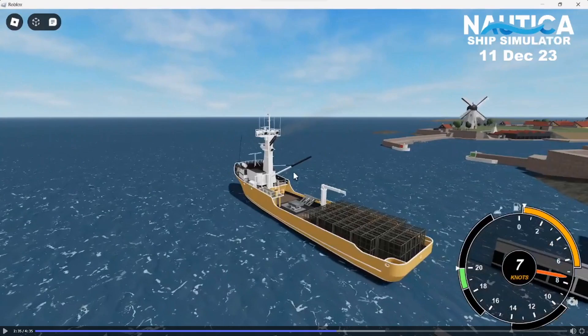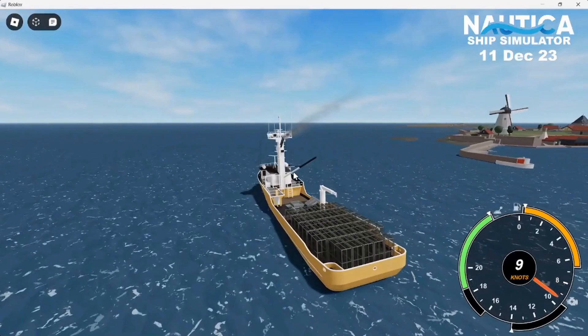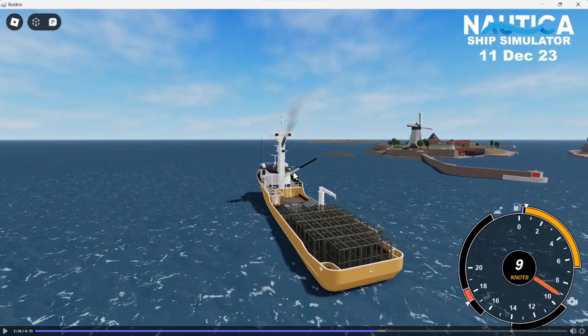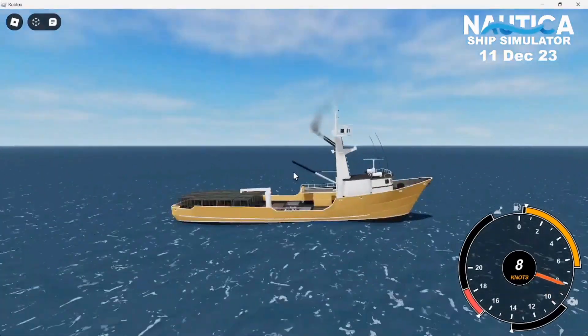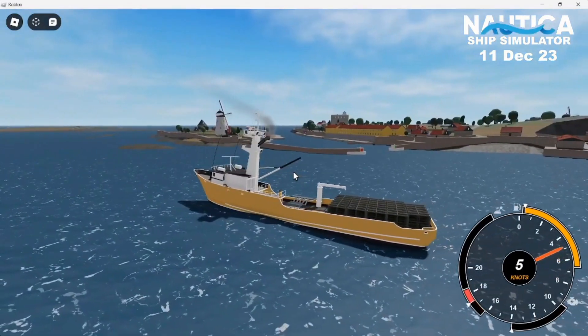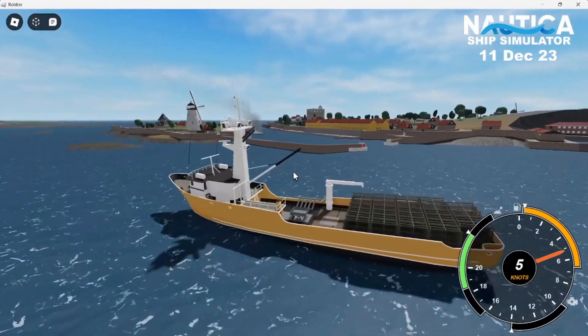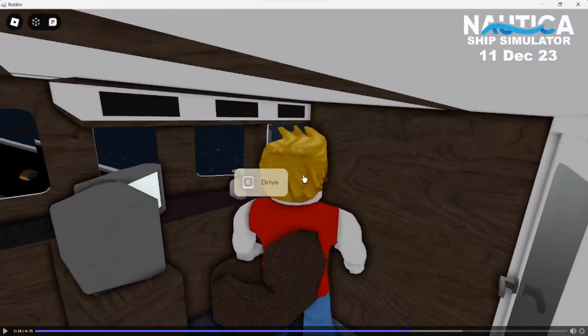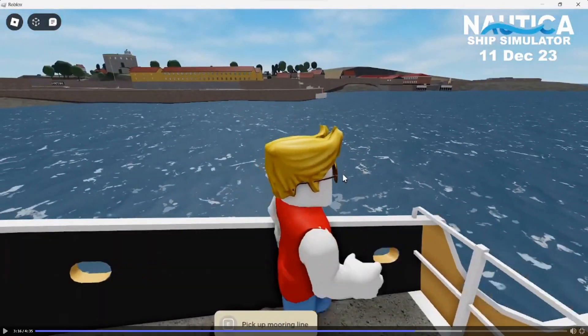This part of the clip shows us that we'll have more control over how long the horn is sounded, which I think is pretty cool. As he sails further from port you can see the waves — the feature everyone is excited to see in Nautica. These are only placeholders and won't look like this on release, but they still look amazing and realistic. As he jumps out of the captain's seat we can see an 'E to drive' button, which is so much better for avoiding accidentally entering a seat. There's also an 'E to pick up mooring line' button, which will probably be for tying up your boat and towing other ships.